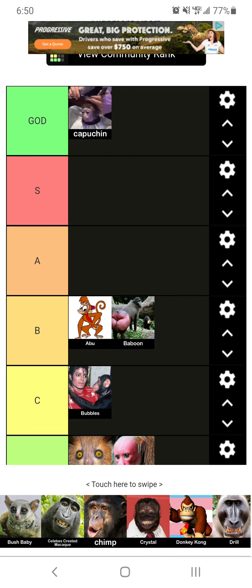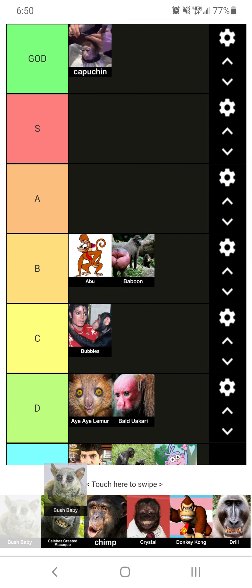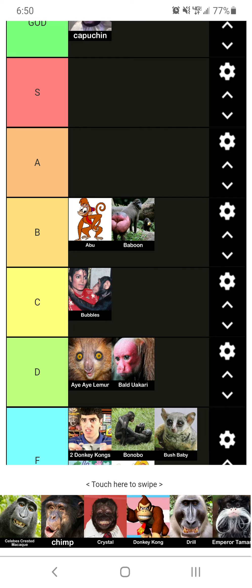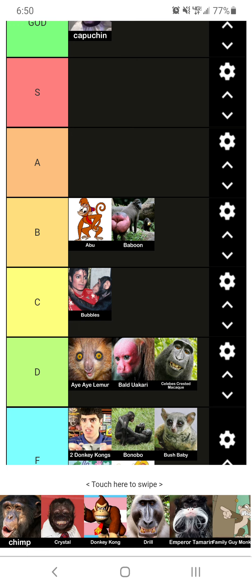Now we've got the Bush Baby. I don't know what that is — it looks kind of ugly. It looks like the thing from Madagascar. I'll put him in F tier. Now we've got — I don't feel like reading that, but he's looking kind of weird. I'm going to put him at D tier.